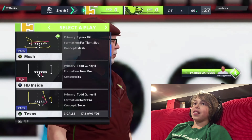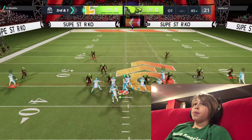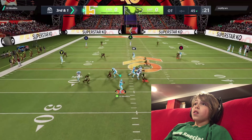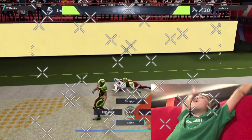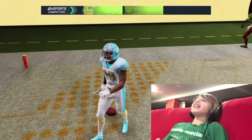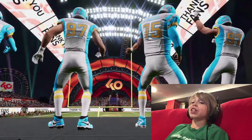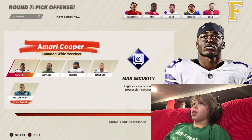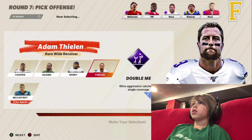He caught it but it was out of bounds — incomplete. Tyreek Hill is being pressed. Oh my gosh, Tyreek Hill is insane! Not only did he get his feet down but he had to jump up for that ball and he still caught it. He has the speed but he's also like Randy Moss at the same time. This is insane — okay, here we go, this is the last round!